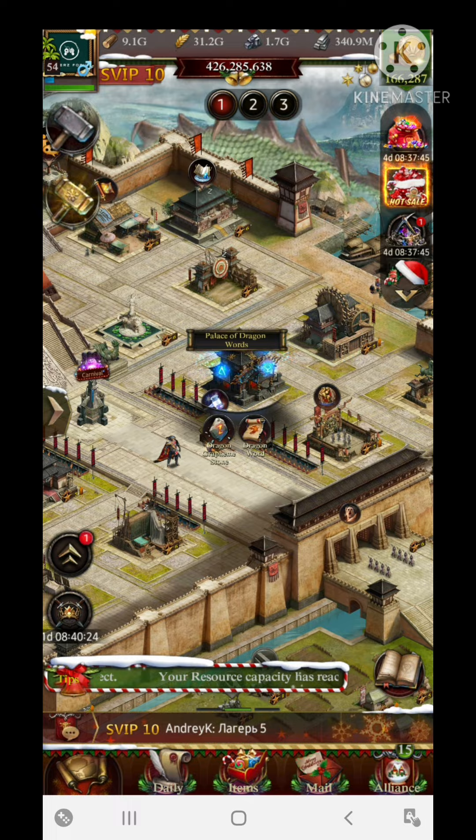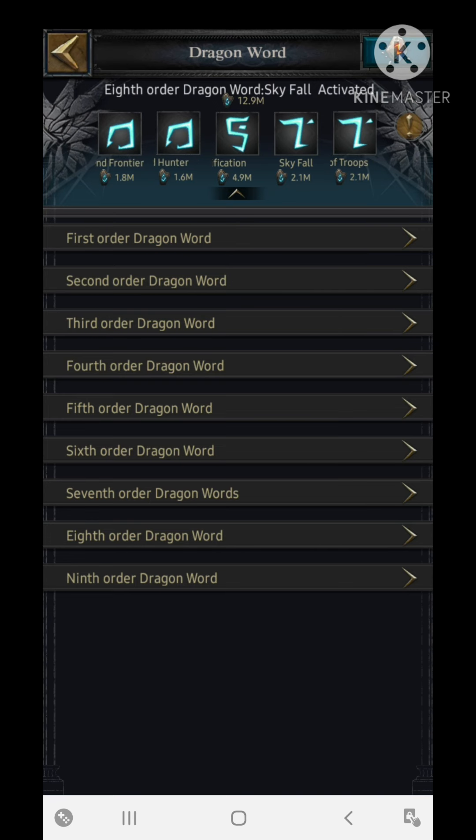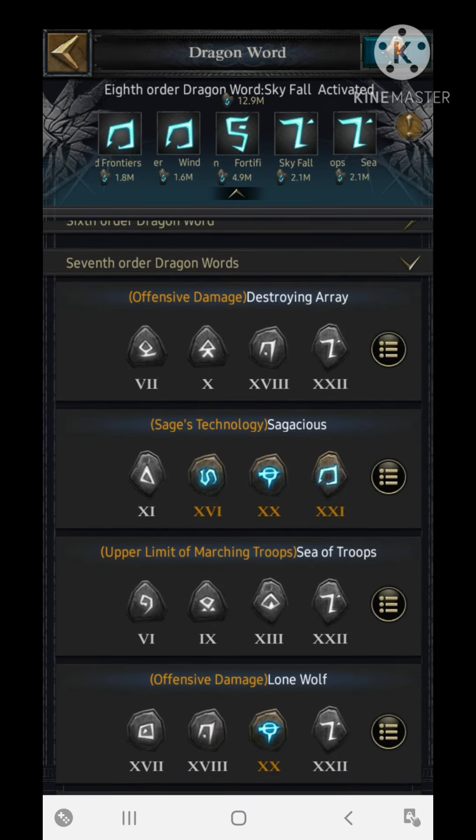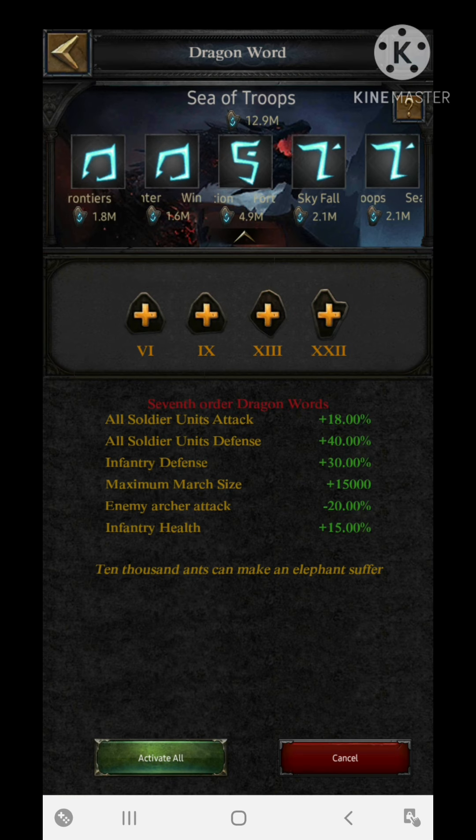After dragon glass, let's move to the dragon word section. There are a few dragon words that give both attack and defense stats along with some march size margin. One of these is the Sea of Troops - it gives all soldier unit attack, defense, infantry health, and many other things, including a maximum march size increment of 15,000.